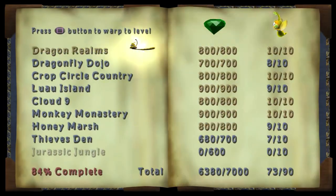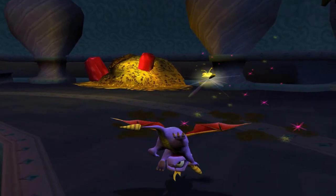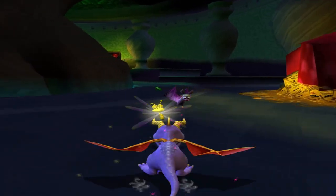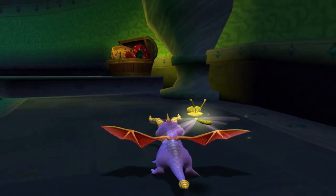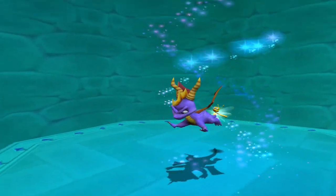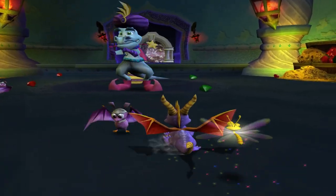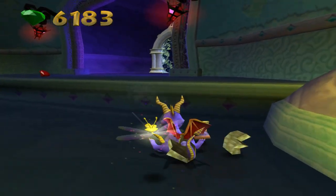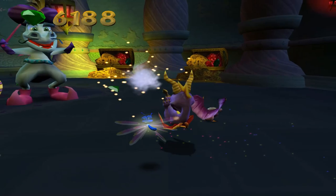If we check this out — we have three objectives left and we're missing 20 gems. The Lantern Perch, blank, and blank — so one's beating the level, another is the other challenge portal, and then the Lantern Edge. Wait, Lantern Edge — that means we've seen it before! So where is it? Why does that sound like a challenge portal? Oh, it is the whirlwind. Wait, why does this look oddly suspicious?